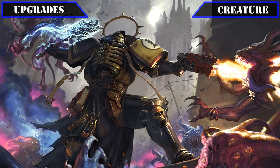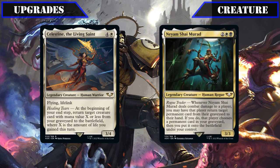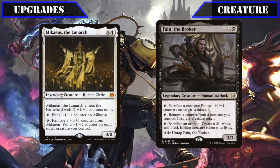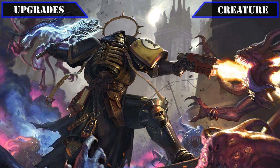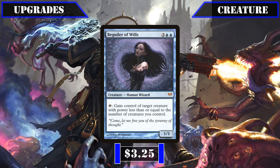Switching gears from untap effects to creatures with tap effects to take advantage of them, we'll be cutting the legends Celestine the Living Saint and Niam Shai Murad, who would find better homes in life gain and reanimation decks respectively, and replacing them with Micaius the Lunarch and Fane the Broker, both of which can make much better use of the untapping effects we've added by either pumping our entire creature base each turn or converting our clue tokens into evasive bodies. Similarly, we'll be extracting Chaldeus Assassin and deploying Beguiler of Wills to replace it, fitting much better into this build thanks to the large amount of creature token creation already present, allowing us to steal sizable creatures from opponents, while our untapping effects allow multiple uses per rotation.